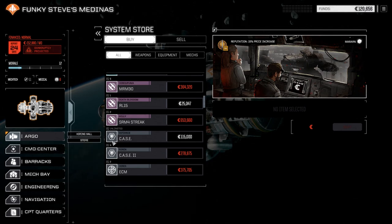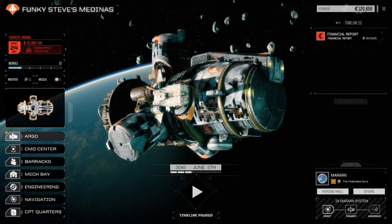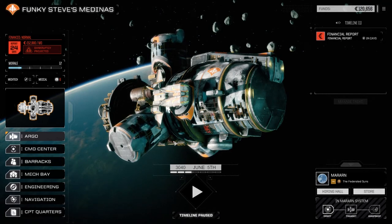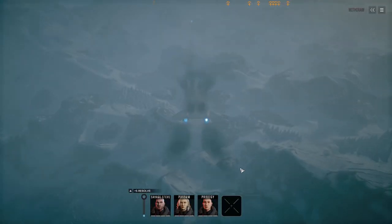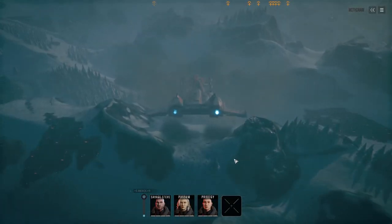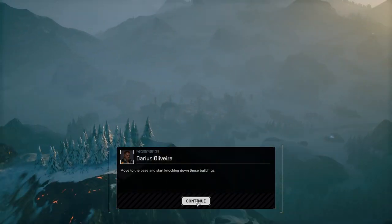We're not going to the command center - I know what we're doing today. There's a Davion communications facility on the planet, so we're going to go down there, hit it, loot it as best we can, and then get out. See you guys down on the surface. Alright, here we go, three mechs down. We've got to move in and destroy this base.